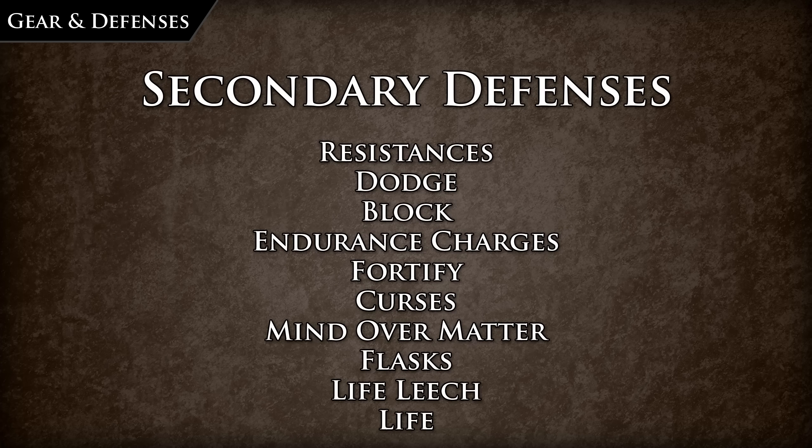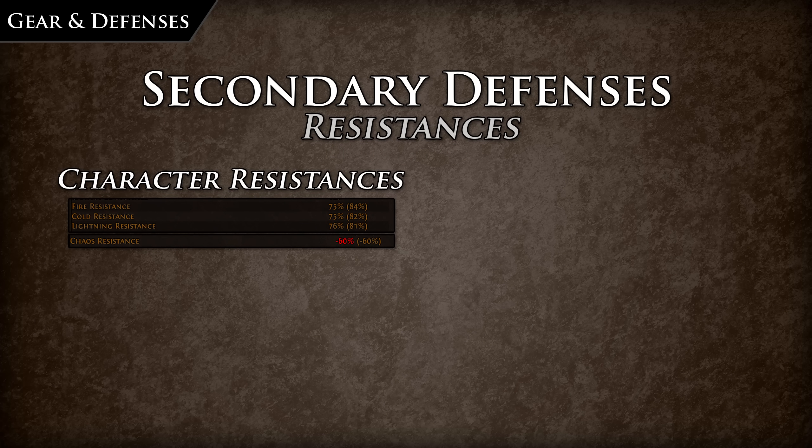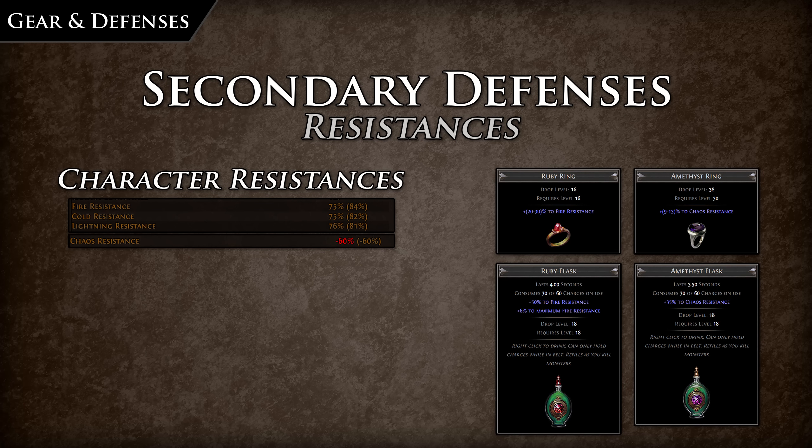Aside from the primary implicit defenses, there are some other major types of defenses in Path of Exile. The first of these are your resistances. Elemental and chaos damage are some of the more difficult damages to mitigate, as there is a hard cap on how much resistance you can have to them. Resistances have a cap of 75%, but can be raised by flasks such as a ruby flask, the passive tree, and unique items. This is why notables like Barbarism, which provide plus one to maximum resistance, are powerful. Damage against resistance is calculated as a linear function, so we aren't affected by diminishing returns. Resistance is obtained from implicit and explicit properties on gear, and it is a necessity to be capped at 75% resistances if you plan on doing endgame content.